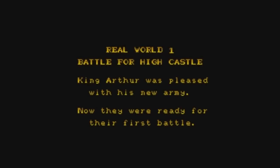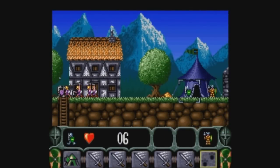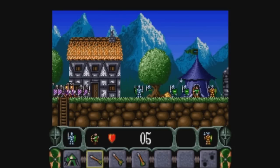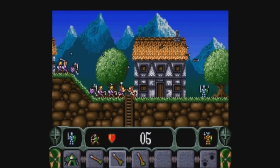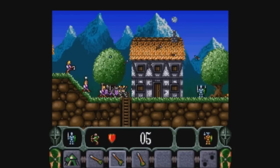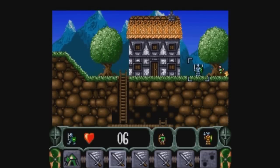I'm going to go ahead and do the first full level here — real world one, battle for High Castle. King Arthur was pleased — now they're ready for their first battle. What we need to do is clear out this big pocket of units. I'll use the knights to protect and then the archers to kill. At the beginning of this level there's always a ton of slowdown — I think it's just too many things moving on the screen at once and the SNES can't quite handle it. Let's swap to medium range and start killing these guys. Look how fast the slingers go down once they get hit. That guy got down into the ladder — well, we'll hunt him down and kill him later.